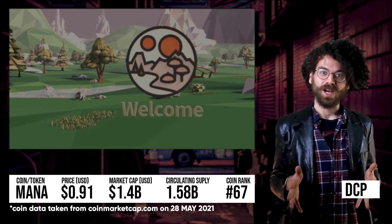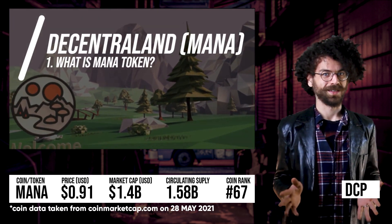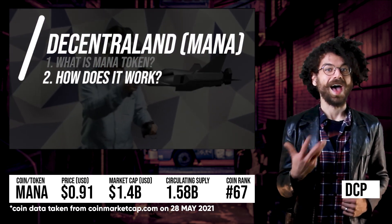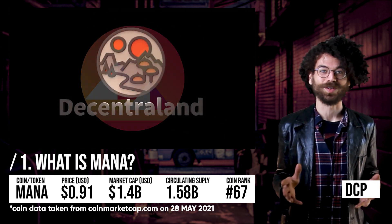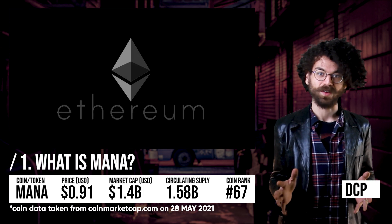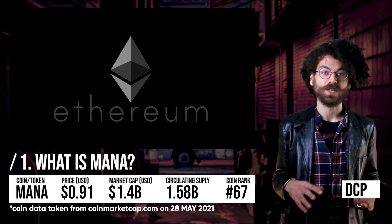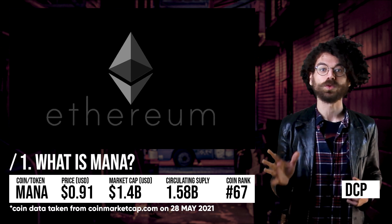Let's dive into the topic today by answering a few simple questions: number one, what exactly is Mana? Number two, how exactly does it work? And number three, how can you get some for your very own? So the Mana token is the base token of the platform Decentraland. Decentraland is essentially a virtual world powered by Ethereum where you can design your own objects, build up your own avatars, and build on these plots of land your own virtual experiences.